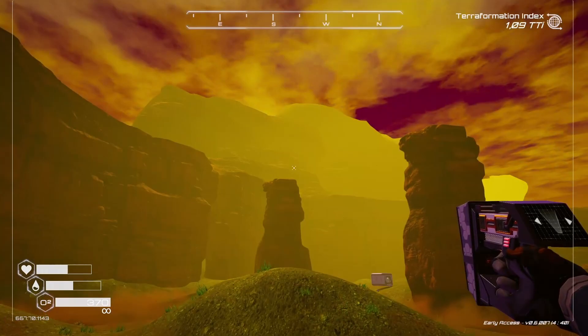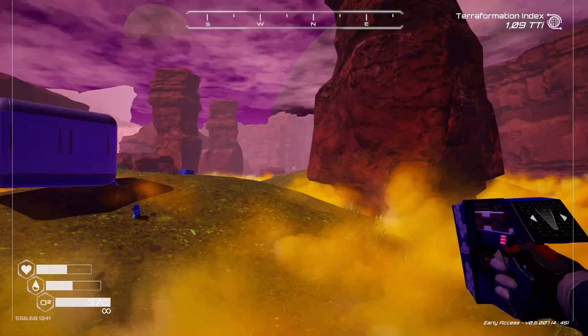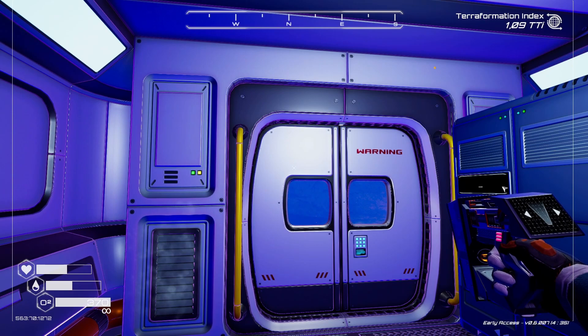The sulfur biome is this yellow biome — everything looks yellowy and orangey. And there comes a meteor storm, great timing! But anyway, you get the gist of it — this is where you're going to find your sulfur.